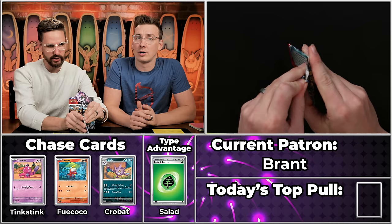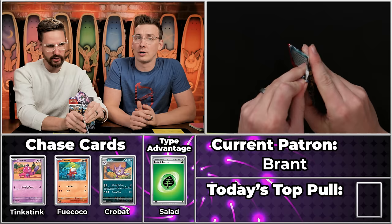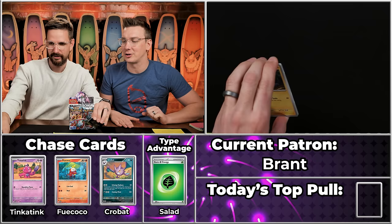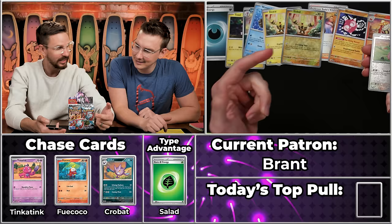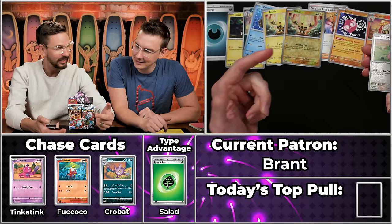We got the Dark Teardrop energy right off the front. We got the Toxel, the Lippard, the Wimpod, the Elekid, Professor Sada's Vitality, the Minior, the Crocolore — and then a critical hit on the Elekid! We got the Miltank, which will not score, and the Palkia. What a disappointing two points.